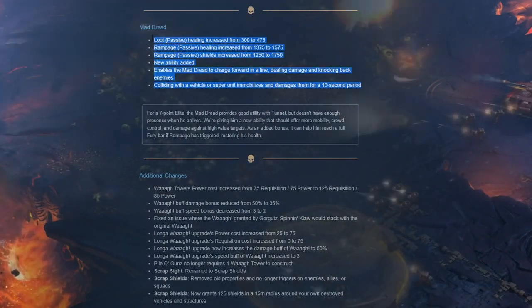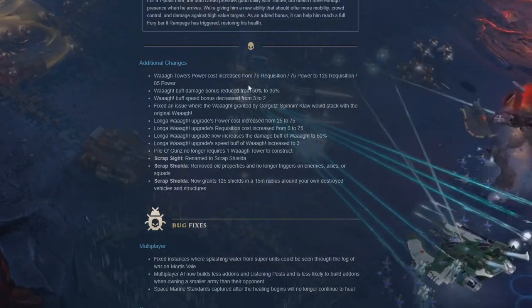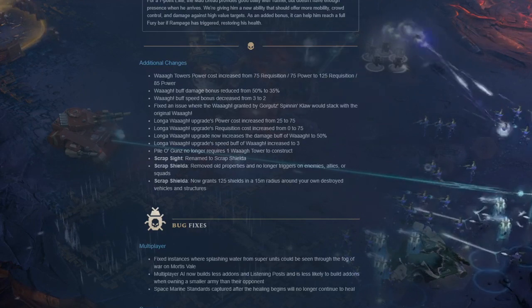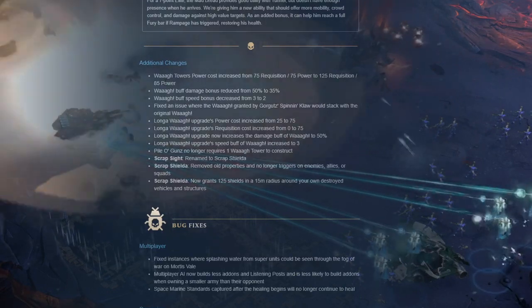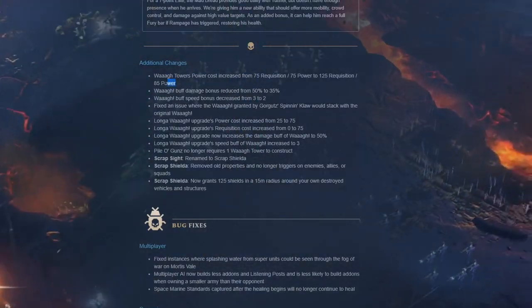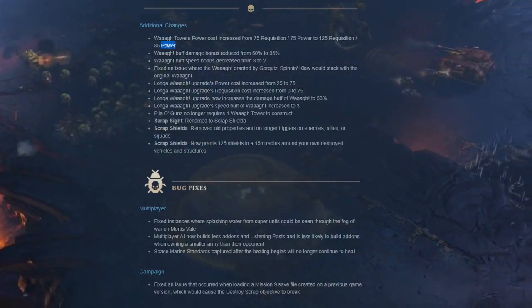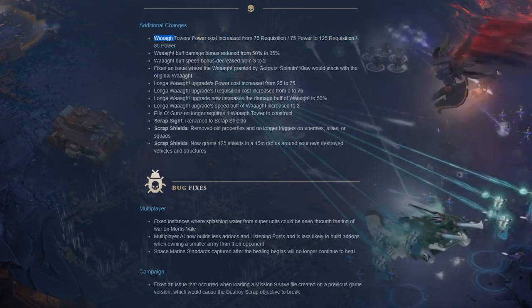Additional Ork changes: waa tower power cost increased from 75 requisition 75 power to 125 requisition and 85 power. With lesser energy in general, there are probably no more Nobz at minute 10 unless you save every bit of energy. Basically it's trucks or Nobz now - you can see the design intent. Waa buff damage bonus reduced from 50 to 35 percent, waa buff speed bonus decreased from 3 to 2.